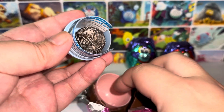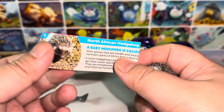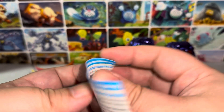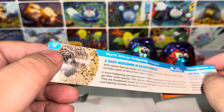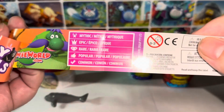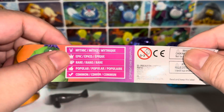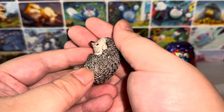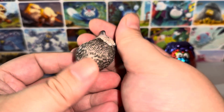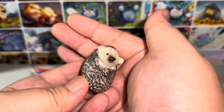Oh, this is the first time I'm getting this. Wow, this is my first one. This is a two-star — it's the North African Hedgehog. Wow, this is cute. Two-star is Mythic, and Mythic is one of the rarest. However, there is a secret rare — this is the second most rare. There's a secret one above it. Hedgehog — it's my first one. So adorable. Look at this — the details. Wow, I am happy. This is super cute.